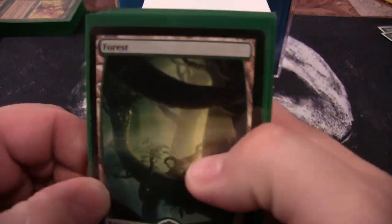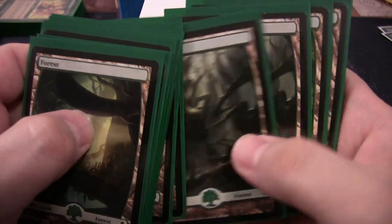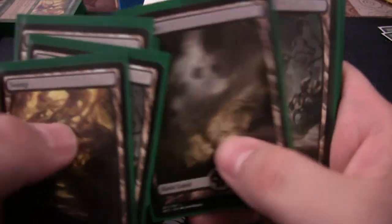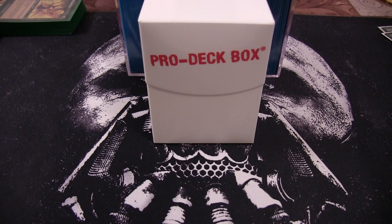The rest of the lands are just basics — I think we run 12 of each, so 12 forests and 12 swamps. Nothing too crazy in the land base; it's a two-color deck so you don't need anything kooky to get the job done.